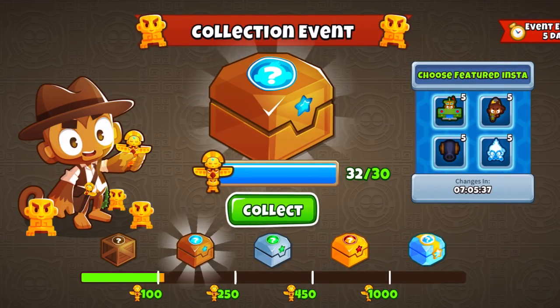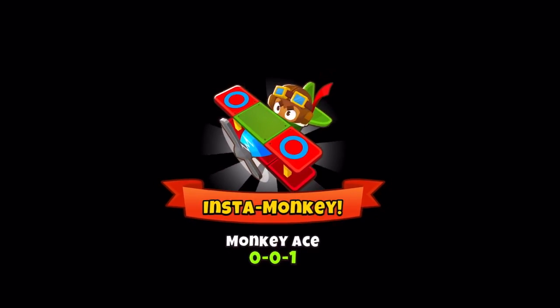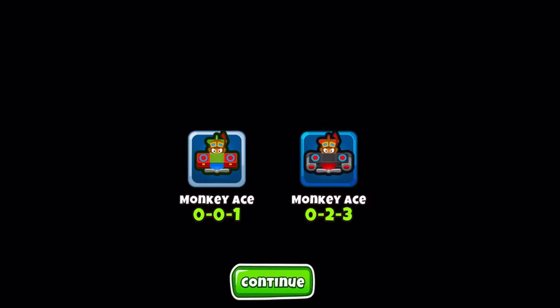The second change is the ability to pick which instamonkey you're going to get from a selection of 4 random towers, which change every 8 hours. Out of the 4 available towers to choose from, you can choose each individual tower a maximum of 5 times. Whenever you open a chest you will get only the tower that you select, and the type of chest you've unlocked — whether it's a bronze chest or a diamond chest — is going to determine the tier of the instamonkey.